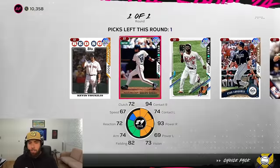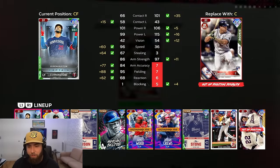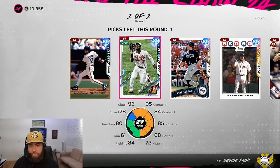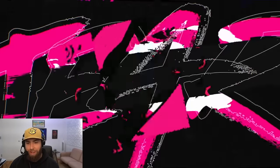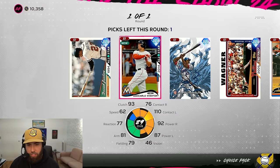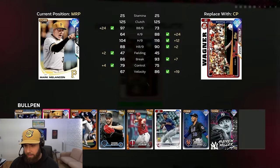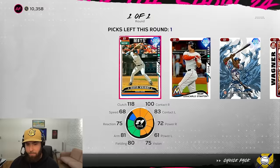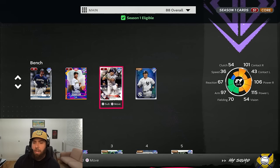Two AL East packs — not much pitching here, so I'm going to take catcher Gary Sanchez — one of my favorite swings in Diamond Dynasty history. One more from the American League East: Sean Green, Cedric Mullins, Evan Longoria, Kevin Youkilis — give me Youk. Two NL East packs: David Justice, Juan Carlos Stanton, Vladi Senior, Billy Wagner, David Wright. Billy Wagner is an auto-snag — into the bullpen over Melanson. Final NL East pack — taking Juan Carlos Stanton.